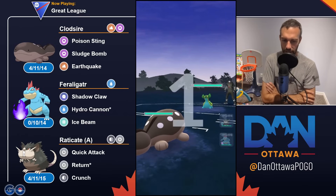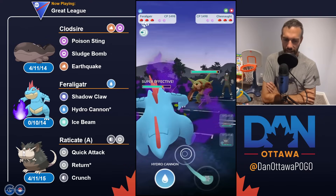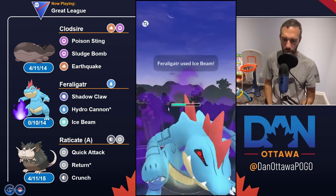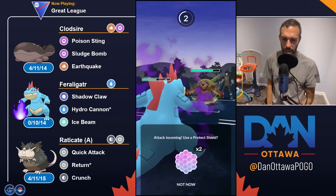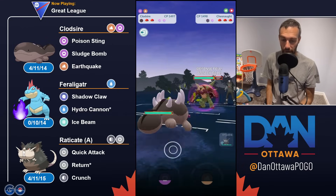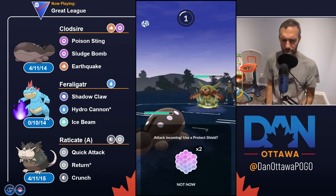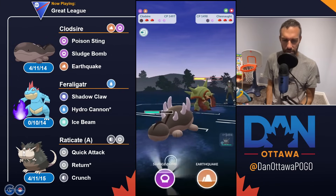Gastrodon — terrible lead. Feraligatr is obviously your safe swap on this team. I get hit with a Chestnaught, so it's pretty rough. I'll get to ice beam and grab a shield because they'll almost certainly want to keep switch here. We see a superpower — maybe they were trying to outpace me to the move and thought they could get there first with superpower instead of a frenzy where I would outpace. But I end up taking it out and throw a move because I don't want to take a second frenzy even with their attack lowered.